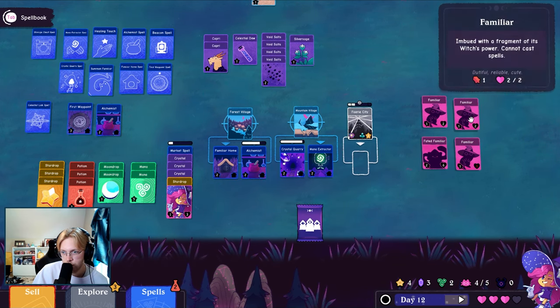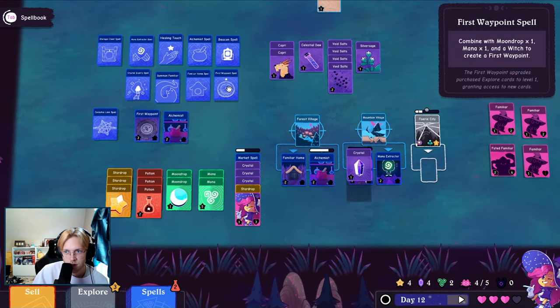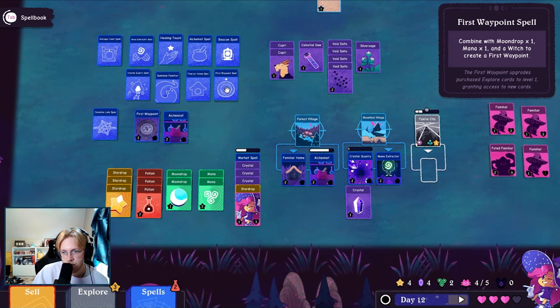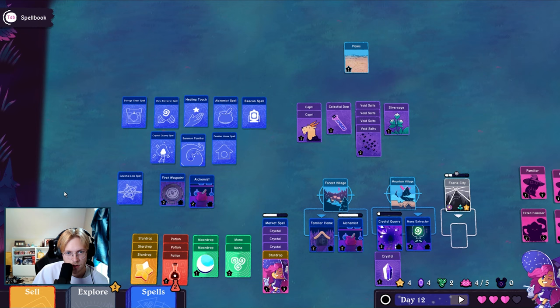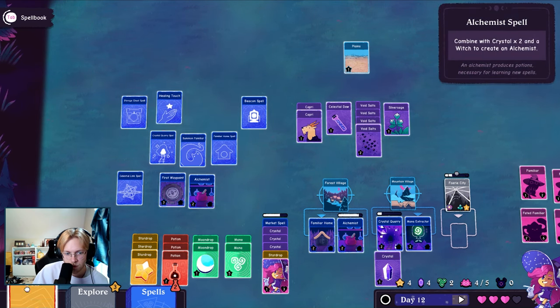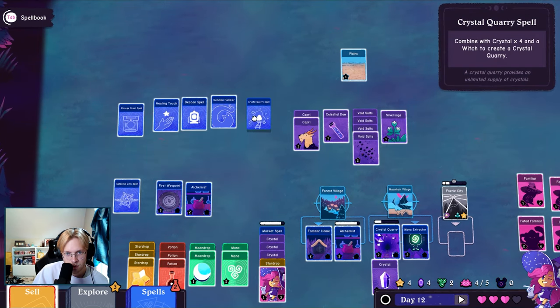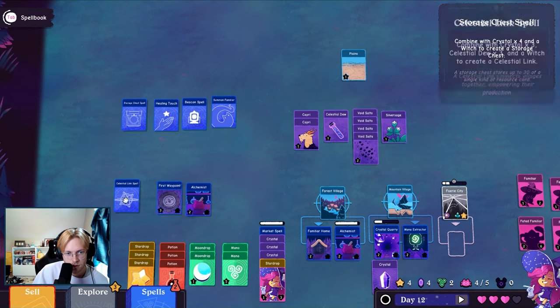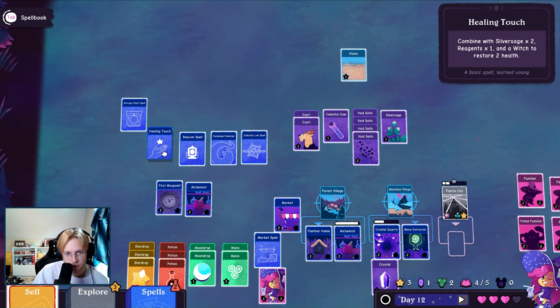We have a familiar, we get another pack. We're making the market — first waypoint. So this one I think we don't care about anymore. We don't care about the mana extractor; healing could be important. We don't care about alchemist, we don't care about another home or the quarry. So these are the only spells we probably somewhat care about at the moment.